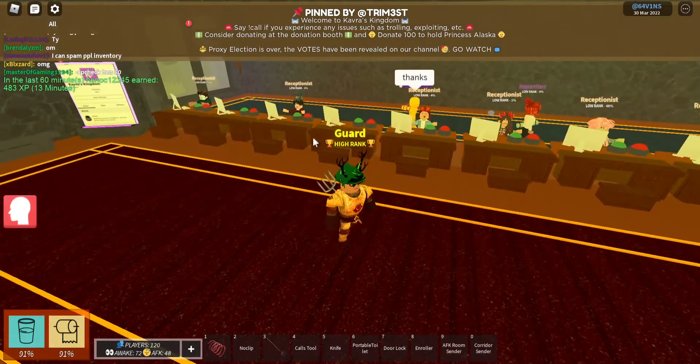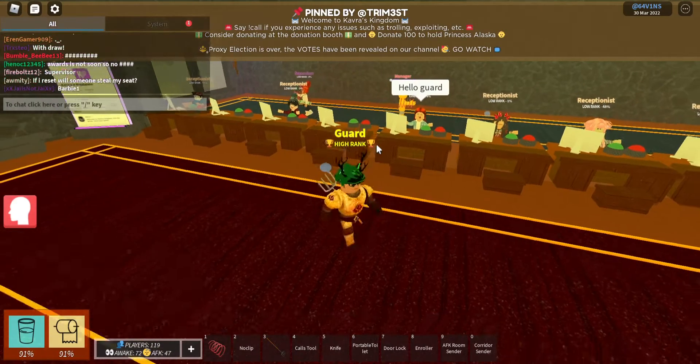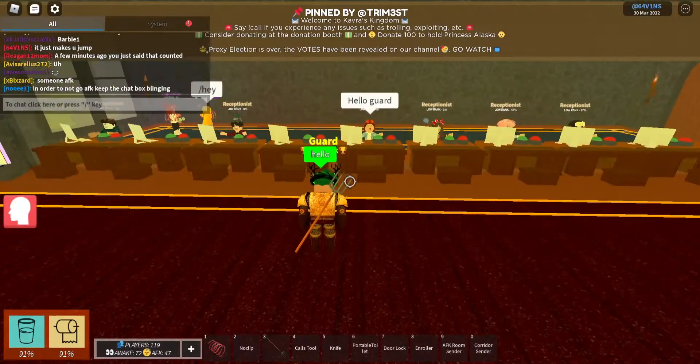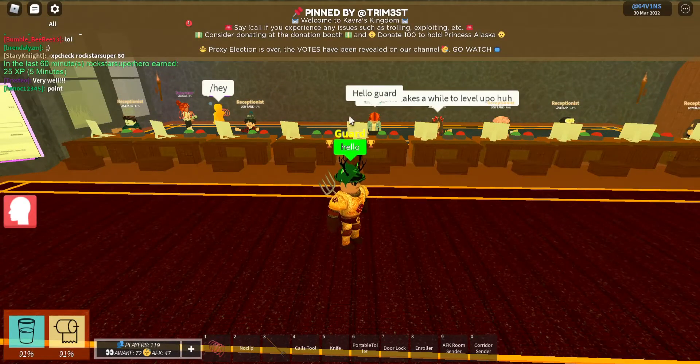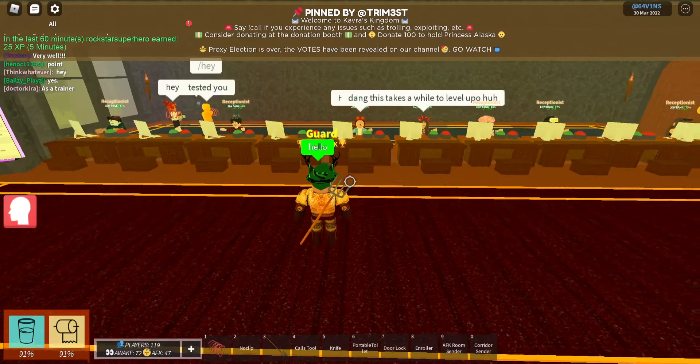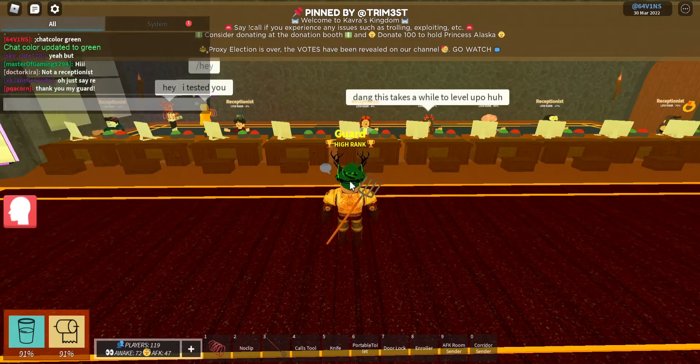Make sure your rank above you says recruit. If your rank says guest, that means you have not joined the group, which means you have to join the group. Once you join the group, rejoin — say slash rejoin, which I'm not going to click enter because that would make me rejoin.